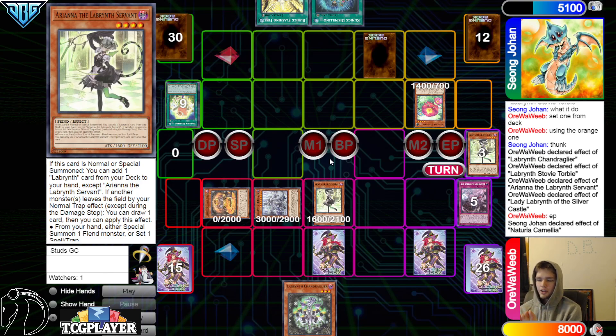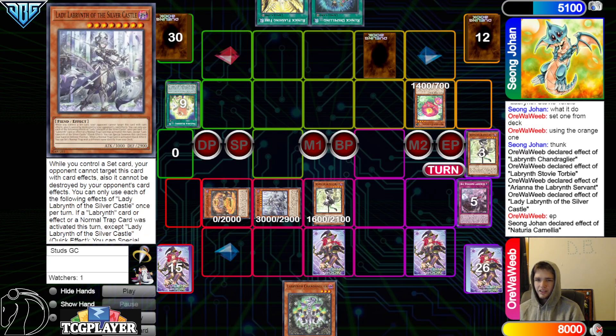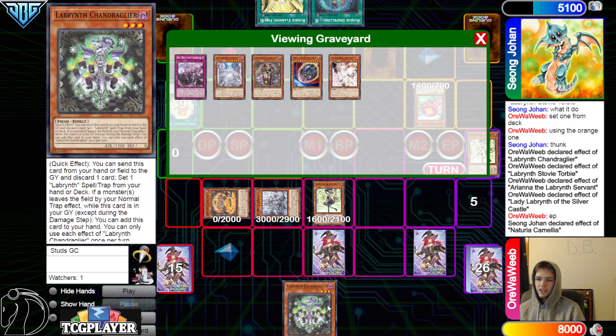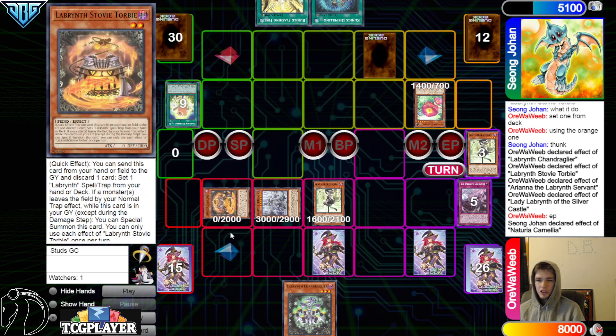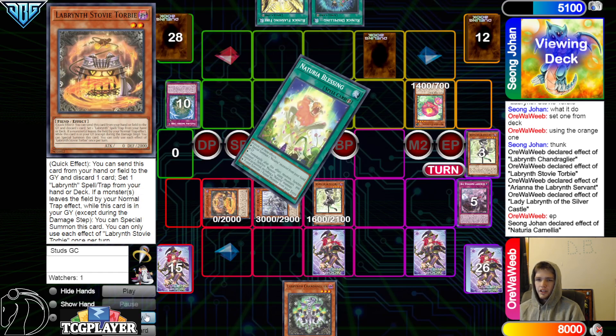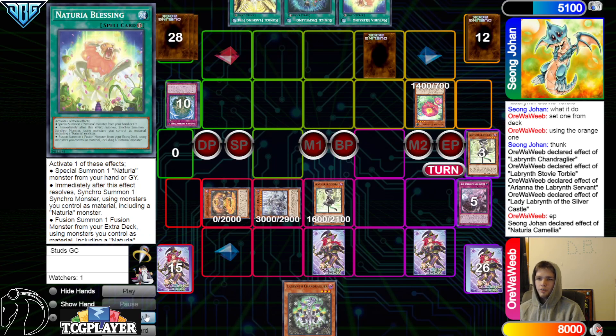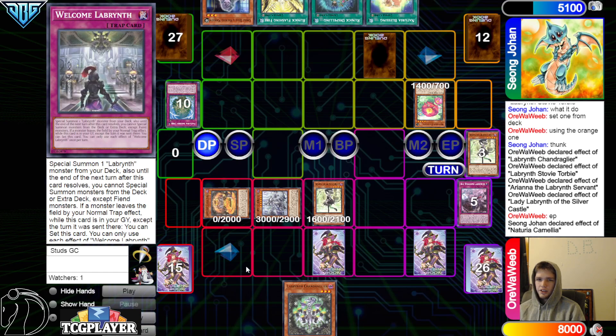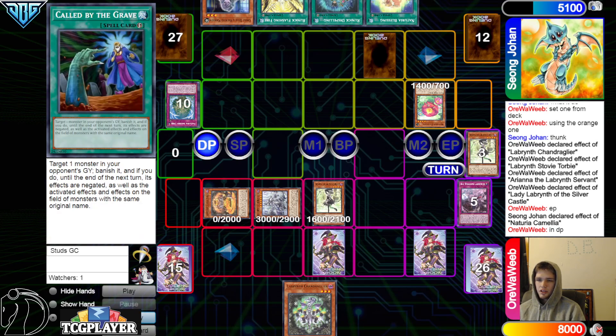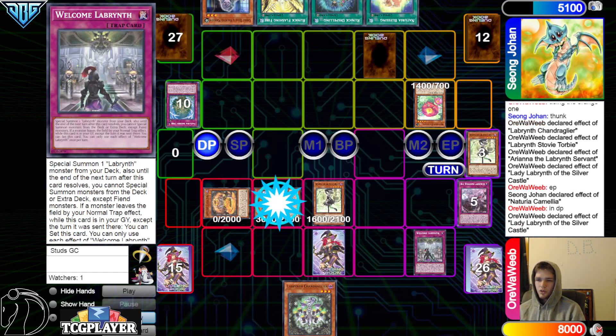When you play against the regular build you pretty much know exactly what to expect — you almost know their deck card for card. But when you go up against a deck build like this, a lot of people aren't used to seeing these cards. Camilla dump Sacred Tree, Sacred Tree grab Naturia Blessing, then pass. Draw Bell — Bell could stop Called By if that comes up.